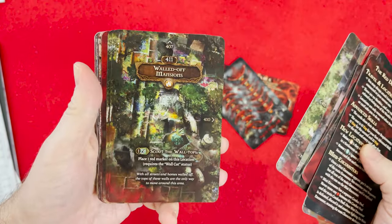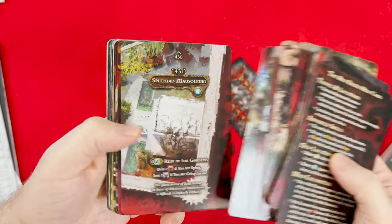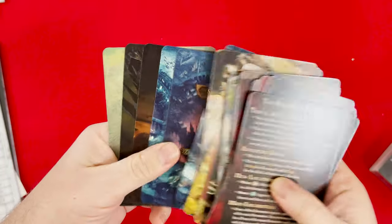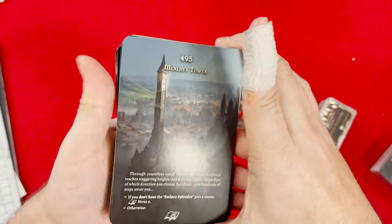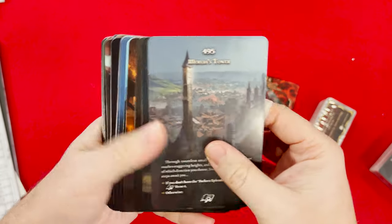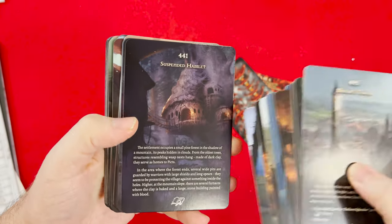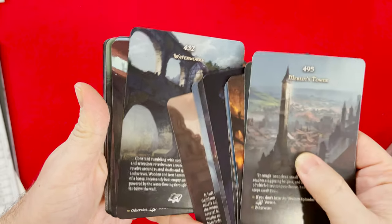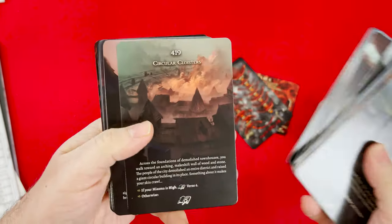Now we're getting back to normal map tiles — normal for Tainted Grail, which if you look at the art, there's nothing normal. Here's the back of some of them. Ewoks are involved — that's nice to know. That looks like a level right out of Assassin's Creed 2: Brotherhood — I think that's the one where you have to fix the aqueducts.